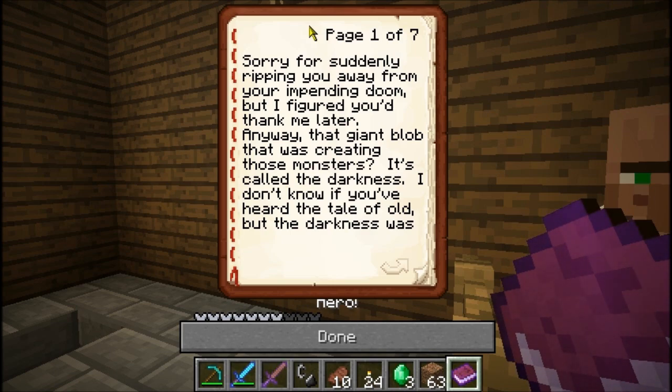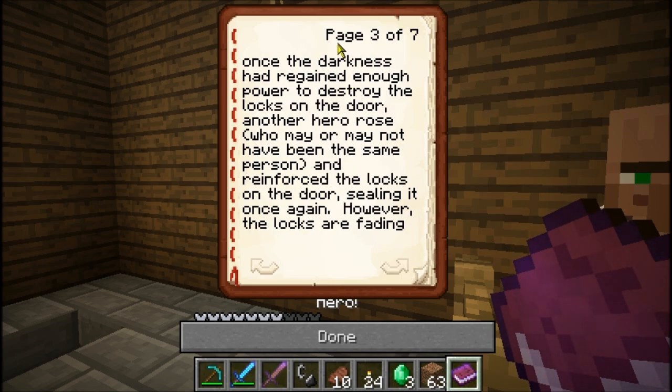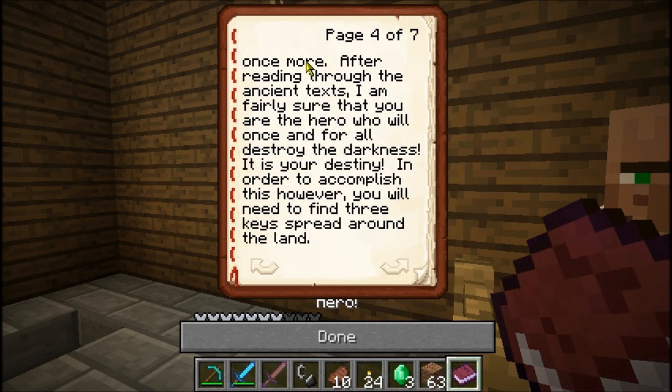Page one of seven. Sorry for suddenly ripping you away from your impending doom, but I figured you'd thank me later. That giant blob that was creating those monsters — it's called the Darkness. The Darkness was originally created by a dark wizard to consume this world and plunge it into an eternal evil state. However, a warrior named Backlone quickly put an end to that, forging a powerful weapon and sealing it behind a magical door locked by three keys. I guess that was what we did last time.